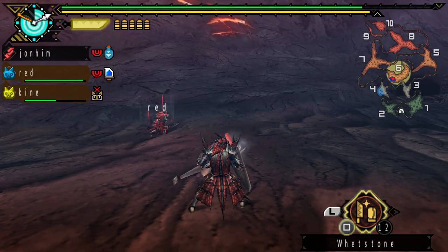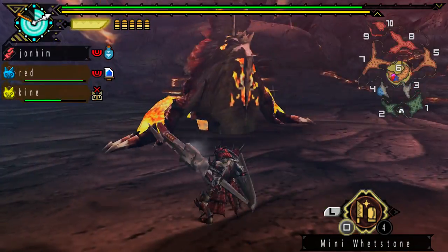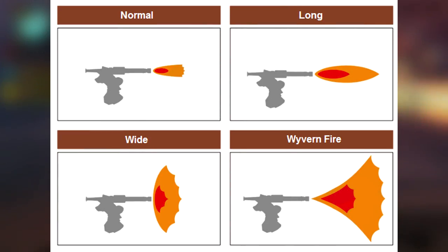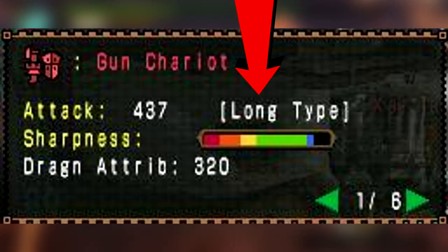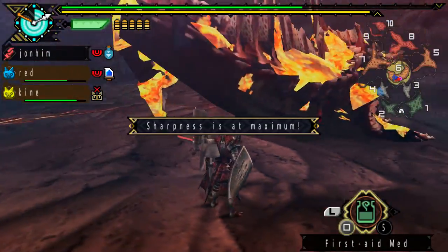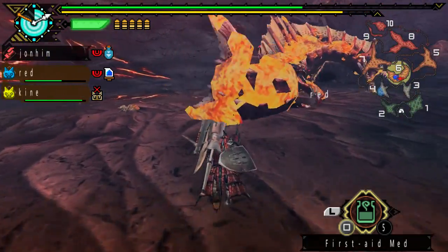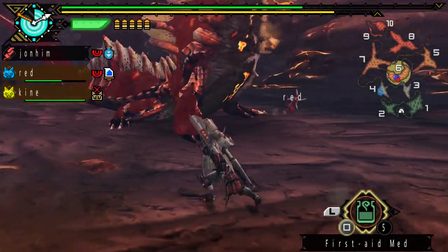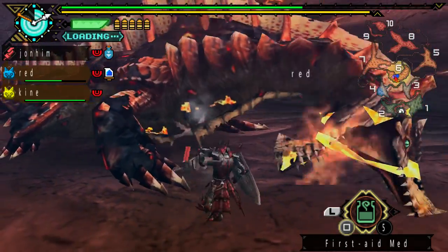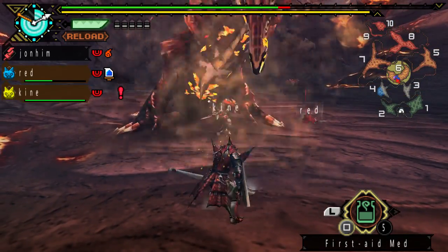The Gun Lance comes in three different shelling types, at least from the games I know. Normal is the one with the most shells — you can fire multiple rounds, around five. Long makes the explosive attacks go farther, giving more range but less girth to the explosion, with about two or three shots. Wide gives you two or three shots but the explosive radius is very wide but not very long. The long and wide shellings also do more damage than normal.